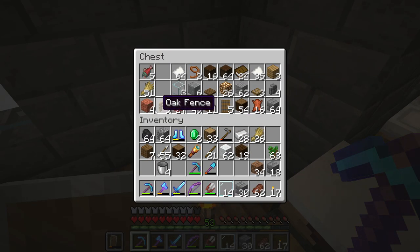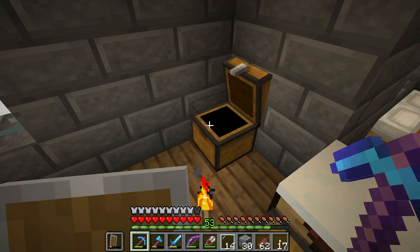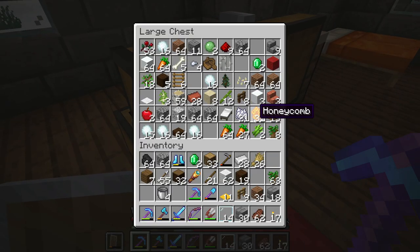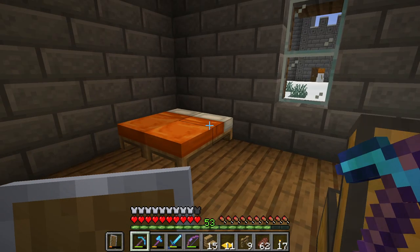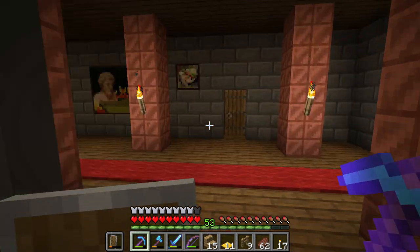Alrighty, so seats — fence yes, carpet yes, seats yes. Good, we have what we need. We need red wool — we're gonna do this later on. Let me quickly show you guys something.